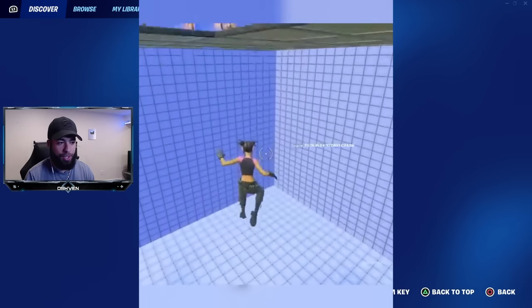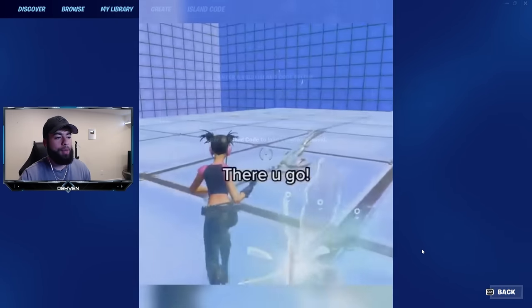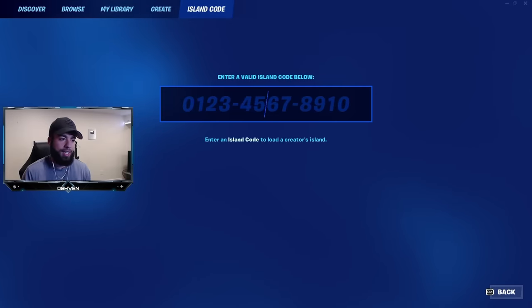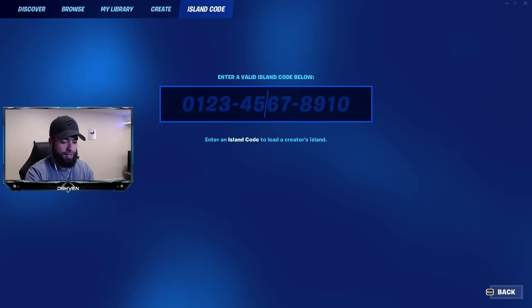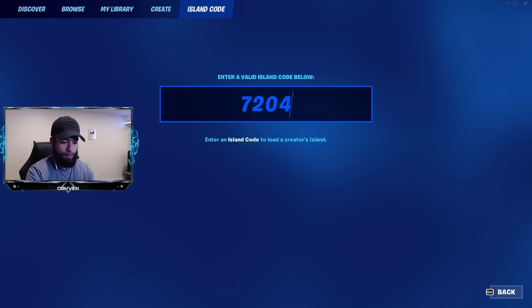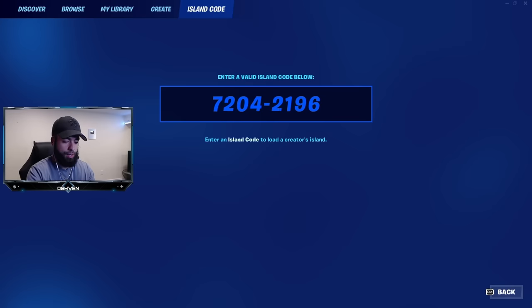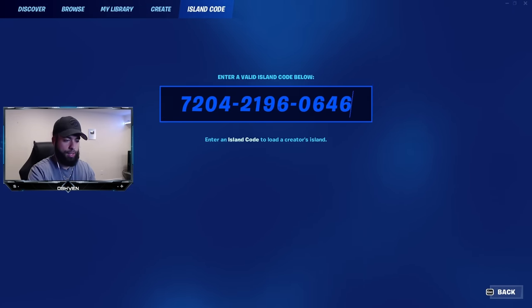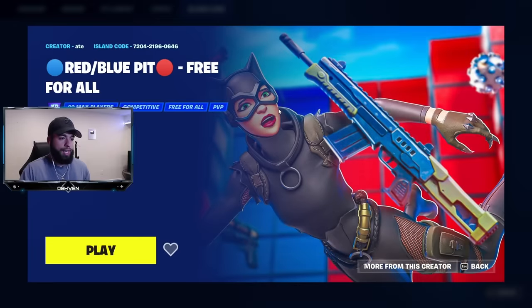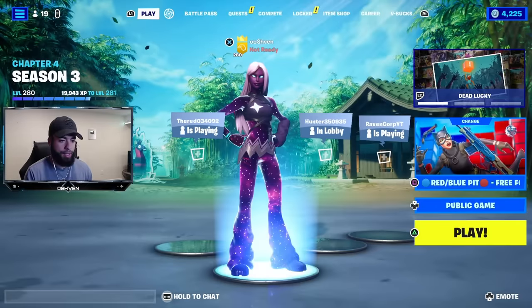The first thing I got to do is head over to the play screen and then head over to the island code. I got to put in the island code, which is right here on screen — it is 7204, 2196, then 0646. Just like that, all I got to do is click enter. And as you guys can clearly see, this is the map that was showcased in the viral video.